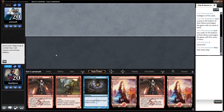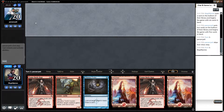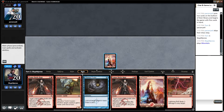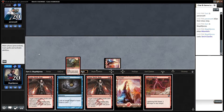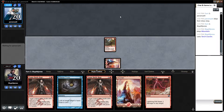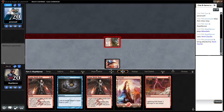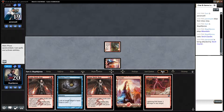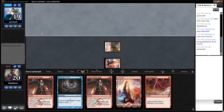Hey, what's up, Sky here playing some Kiln Fiend in Pauper. I had a mulligan to one, our guy was taking forever so I restarted the video. I'm playing Kiln Fiend in Pauper and I have no idea what he's playing. We'll get him for one after a mulligan to six — I pitched a mountain to catch you up to speed.